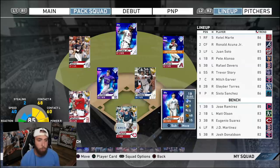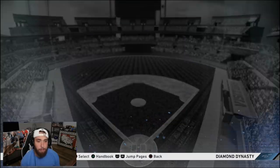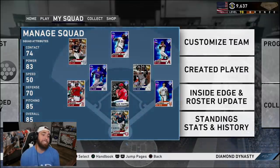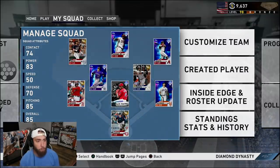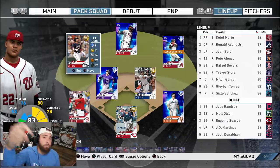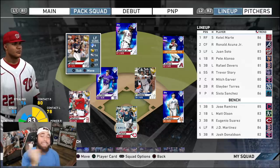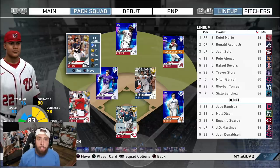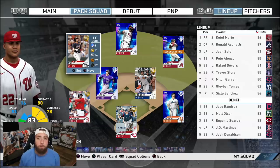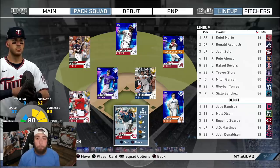Rage quits and mercy rules are gonna be few and far between now that we're up in these higher divisions on Hall of Fame, so maybe it's not a bad idea to use it at level one silver. The rules are in the description box — we play one ranked seasons game and open packs afterwards. The amount of packs we open is based on how we perform, and the players we pull are the players we can use.